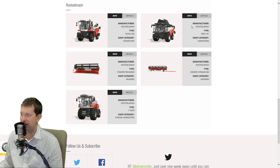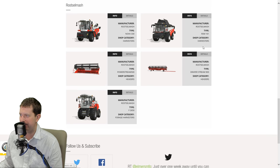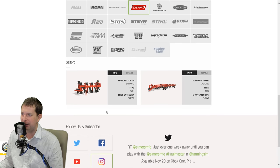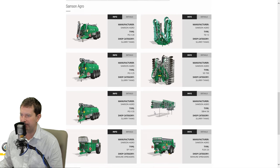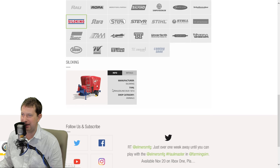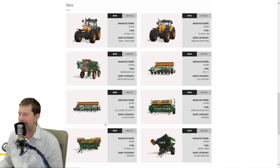Rostselmash - I think this is the bigger combine here now. I believe they only had the small one before, now we have the bigger combine. No headers though, unless this is the header for it - actually, 9-meter header, that might be the header for that one. That is probably the header for that combine, 9 meters, kind of like a medium. They don't really break the harvesters down to large, medium, and small. Plows, all logging equipment there. Looks like some manure handling equipment, more trailers. The silo king - for mixing, that's a different silo king than what's in Farming Simulator 17 that we always use. Completely different. Star equipment, Stihl chainsaw.